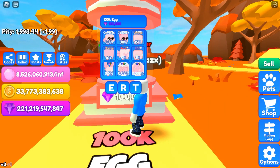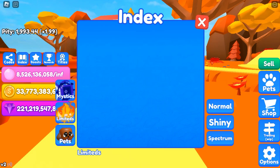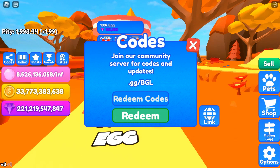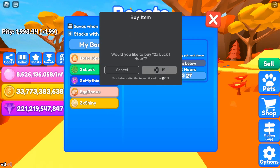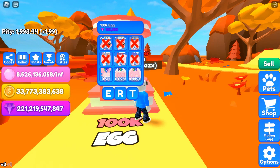The 100k egg costs 100,000 gems. There are three legendaries inside — let's check out the index. I'm going to buy some boost right now, and then we are going to jump right into hatching.